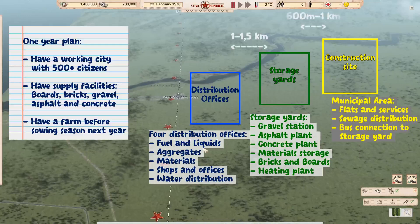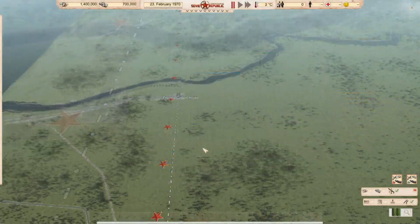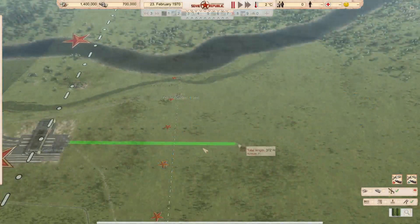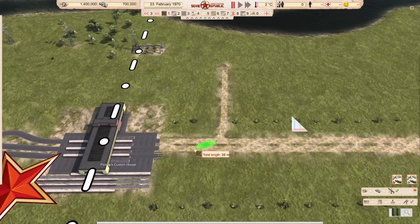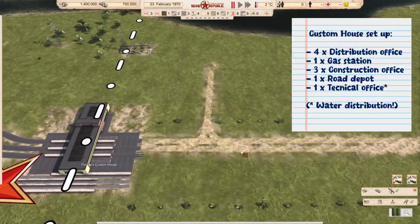The one-year plan looks like this in overview: we are going to make three different areas. One is the distribution offices, which are as close to the custom house as possible. Then we'll have some storage yards, and we'll have a construction site where we'll build our first city.